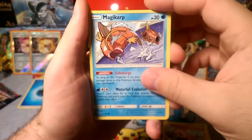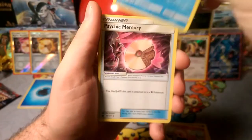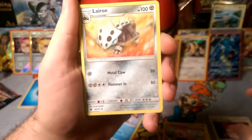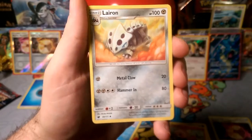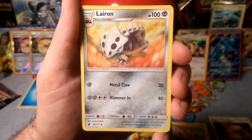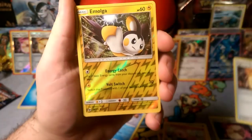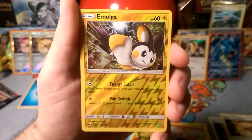A Magikarp with Submerge — probably the most useful Magikarp. A Psychic Memory — looks like we're gonna have a lot of extras of these. A Lairon with Metal Claw and Hammer In — does 80 damage, which is not bad for a Stage One, though it does cost a lot. And a Fighting Memory to match that Psychic Memory.